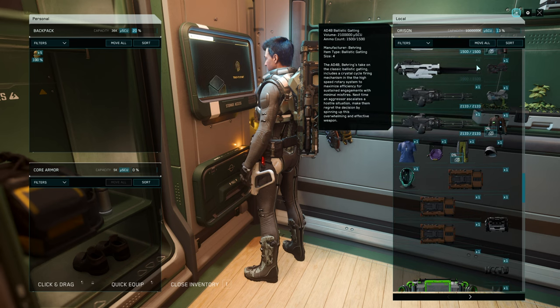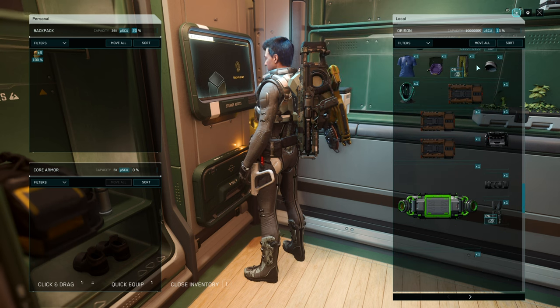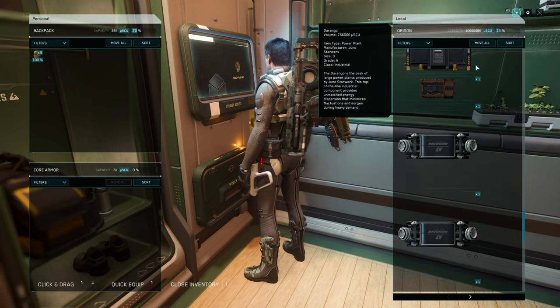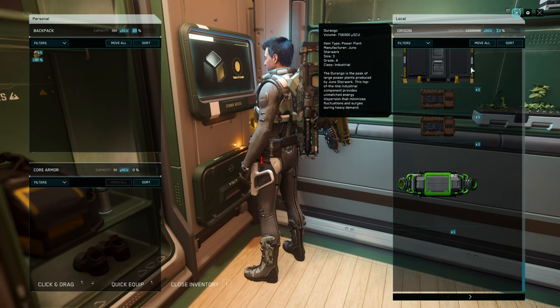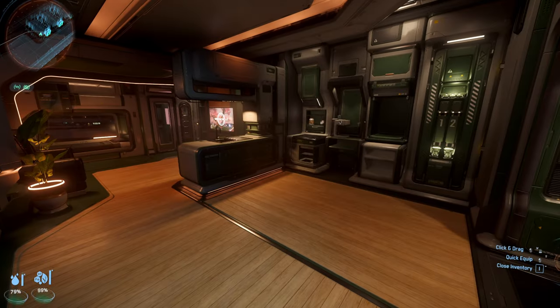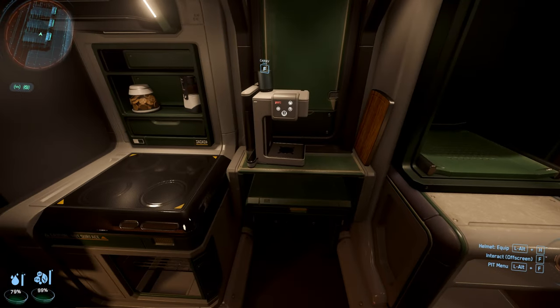The one thing I really do not like is the fact that everything I had loaded out on my ships has been removed and stored in my inventory — now I have to manually install everything again. This is going to be a pain, kind of like how it was before. Anyway, let's go check out the personal hangars.